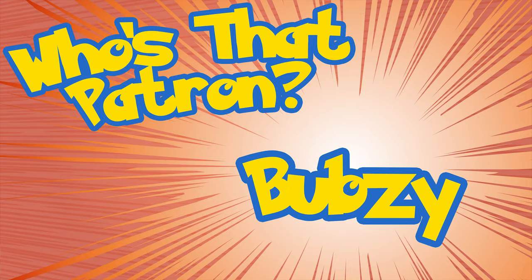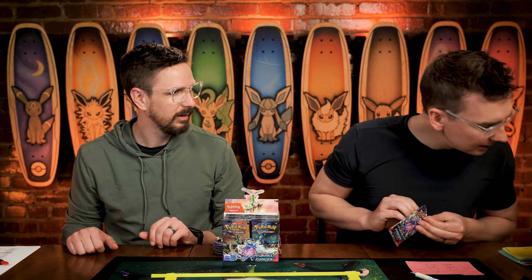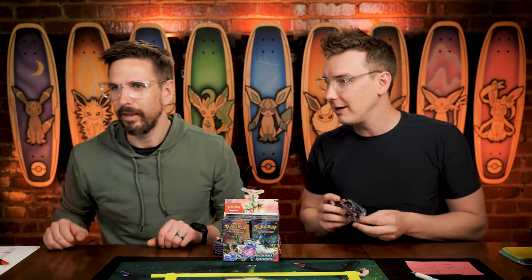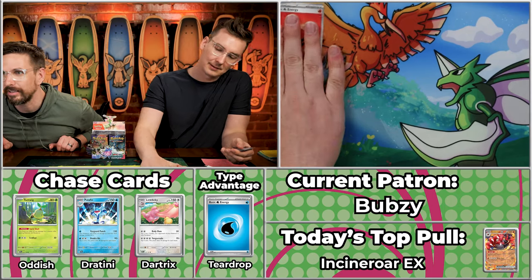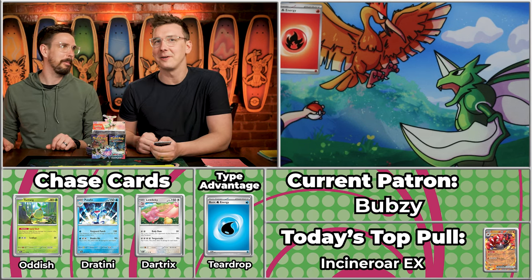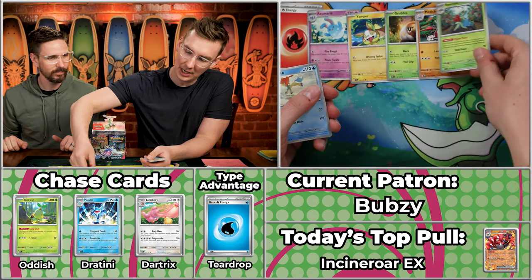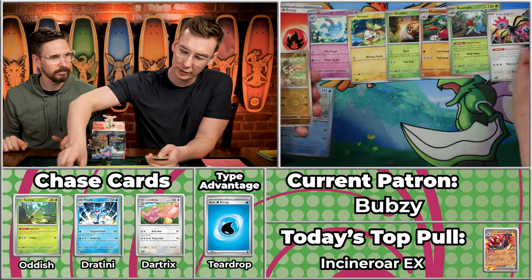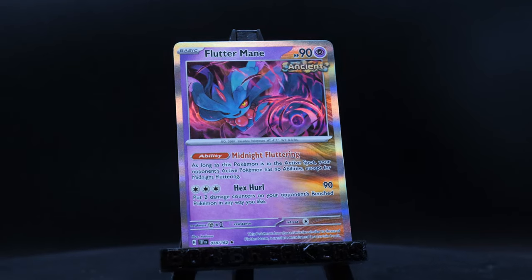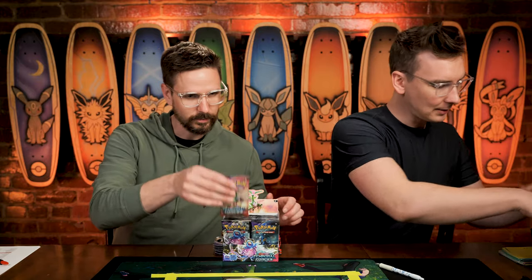Next up we've got Bubsy, who had a nice season last time with 18 points — very solid. We're getting a lot of Team Fire out of the game — this is already our fifth fire player. Team Grass so far with Tex has the high score of the day. We've got Grubbin, Medicham, Roserade, Keldeo, Iron Jugulus, Mudbray, Litten, and the Fluttermane. A two-point pack for Bubsy — the Fluttermane has already shown up twice. That is a bummer.